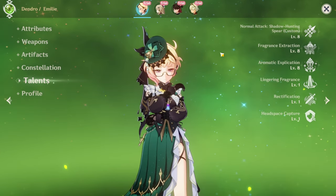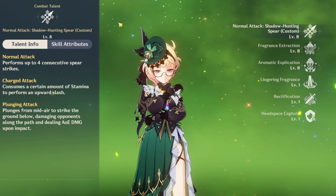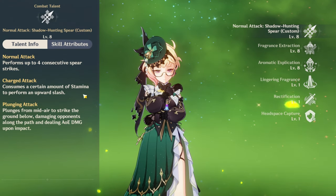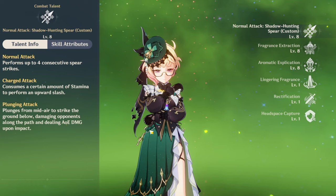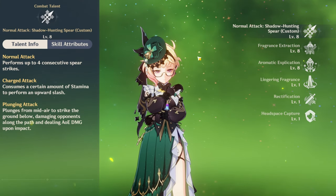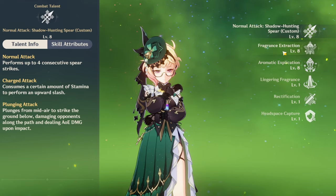As for talents — her normal talent is just four normal attacks, a charge, and plunge. It's just your basic normal attack; you're never gonna be using this, because her whole kit is based on her elemental skill and burst.